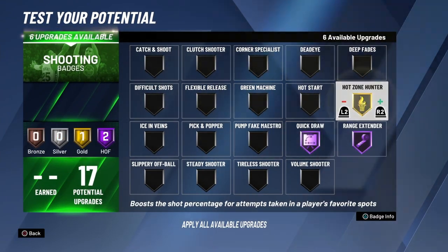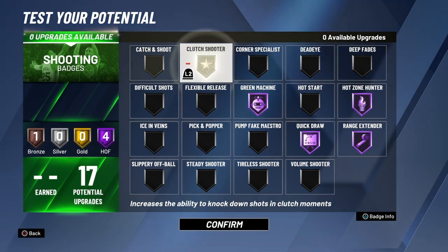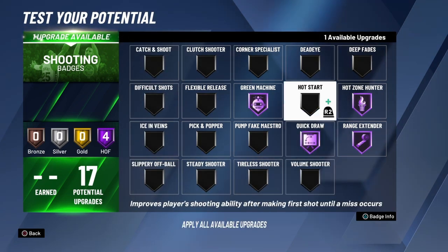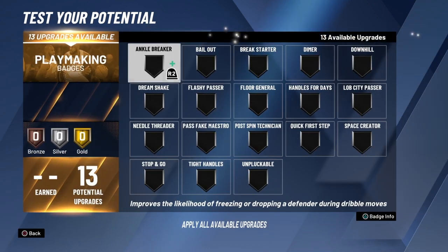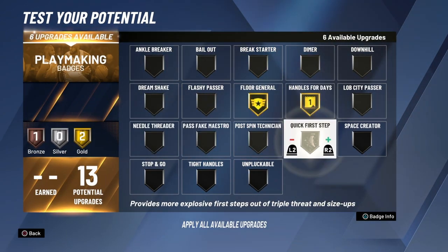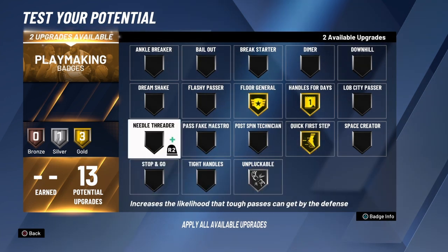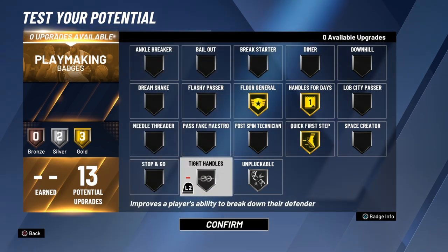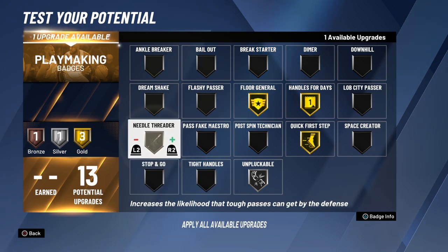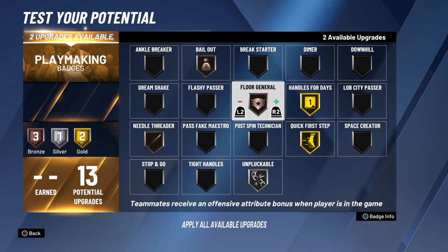For shooting badges: Hall of Fame quick draw, Hall of Fame hot zone hunter, Hall of Fame green machine. For the last badge you can put on clutch shooter, catch and shoot, dead eye, or volume shooter — I go dead eye, that's my personal preference. For playmaking badges: gold floor general, gold handles for days, gold quick first step, silver unpluckable, and bronze needle threader and bronze bailout. You can swap in silver tight handles or silver space creator if you prefer — I like needle threader and bailout because I pass a lot.